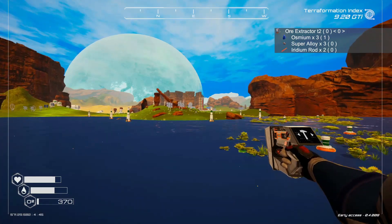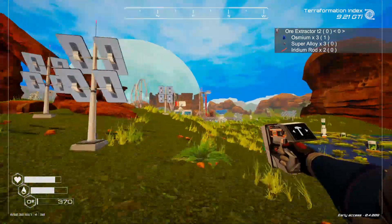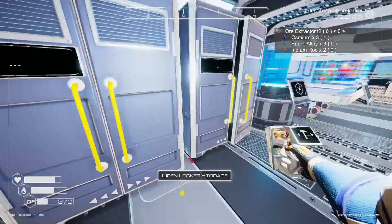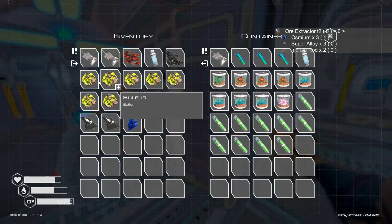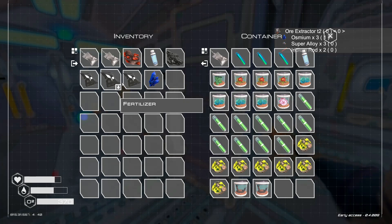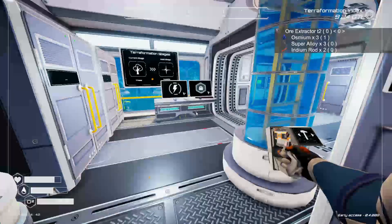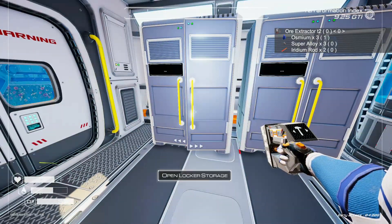I think we're going to make it — it's going to be close, but we'll make it. Yeah, it wasn't even that close. And that gives us a chance to drop off all this stuff we're carrying around that we don't need. We did have oxygen, but no water. So let's carry some water with us this time. And we've got enough iridium rods to do two more.